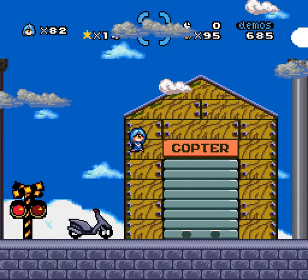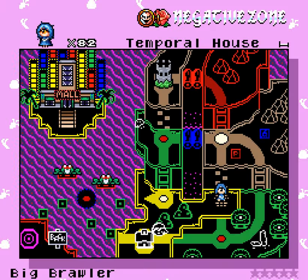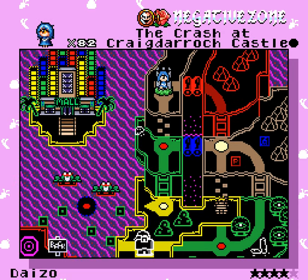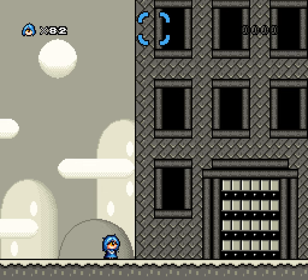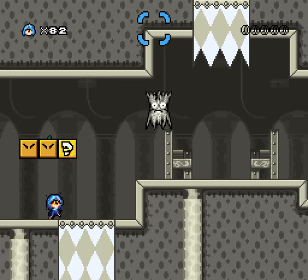Maybe the game is just not ready to receive that input. Forget all that - I was very excited and I got nothing. And the crash at Crater Rock Castle by Daizo - four star. Dragon coins are here. It's very gray. I was told to jump in the first pit.